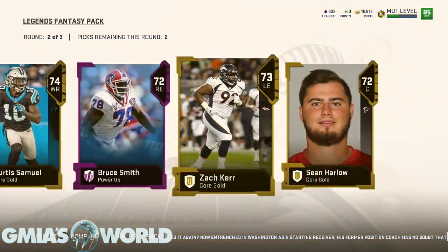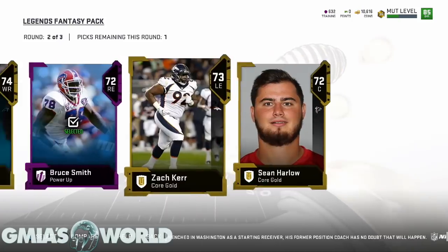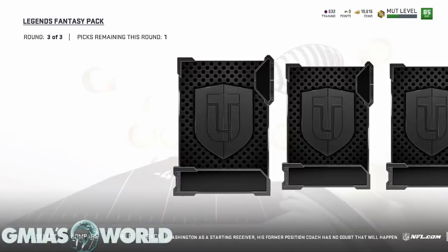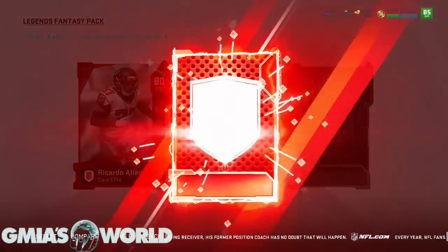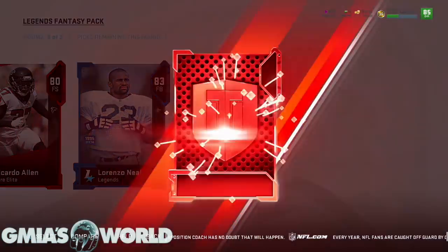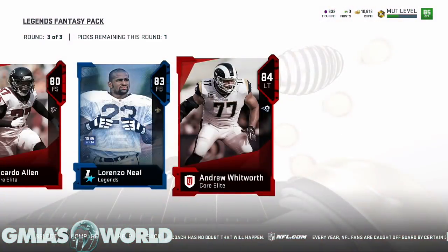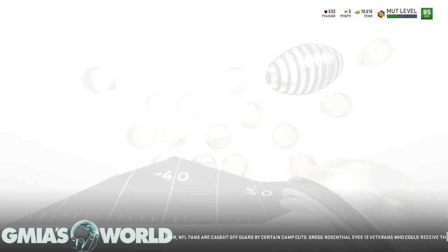Hold up — why did it come out as a regular? A Power Up Bruce Smith? That looked like it was supposed to be something. I'm gonna take him because he might have some value. Now, Andrew Whitworth — I think this guy might be worth more than Lorenzo Neal as far as value goes, because I'm probably gonna quick sell them anyway. But the 84 — maybe. I don't know how many people are going crazy. Let me back out of this real quick.